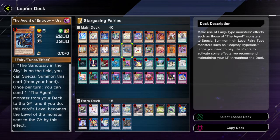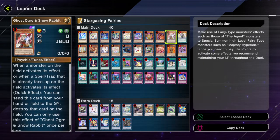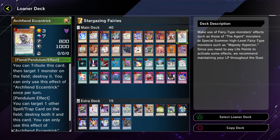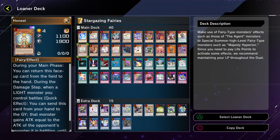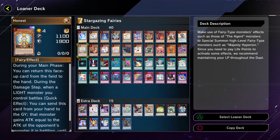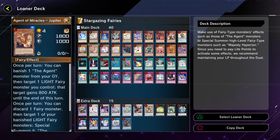Looks like this one only has one hand trap. It would be kind of cool if they put in Effect Veiler — that would also kind of fit the theme, since Effect Veiler is also a fairy. They do have the Eccentric though, which is not too bad. Since it's versatile, it might be better than Mystical Space Typhoon in some ways because of its versatility. And then Honest, for helping give your monsters extra attack for beating over stuff.